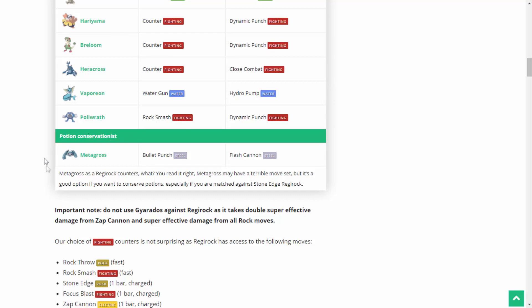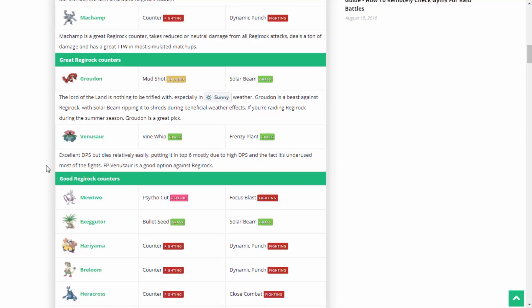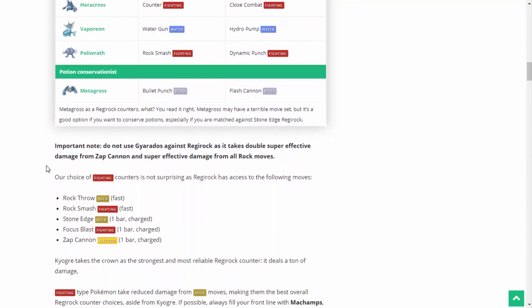Metagross as a Regirock counter? You read it right! I think it should honestly be up there with good or even great Regirock counters. With the combination of Bullet Punch and Flash Cannon, it is the best Steel-type fighting machine there is. It's a really good, kick-ass Pokémon. I just want to bring this section of the video here to showcase just how good a guide Pokémon GO Hub is — it is absolutely amazing and a reliable website for news, counters, tips, and tricks.